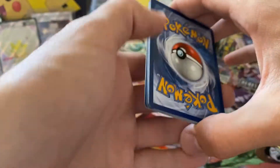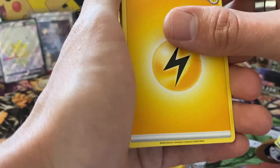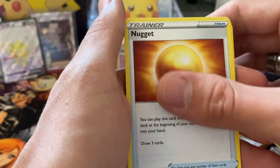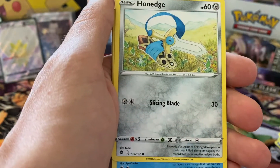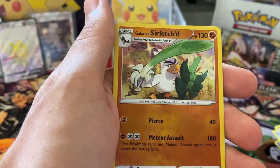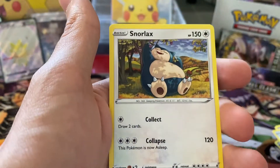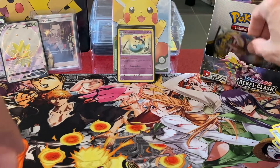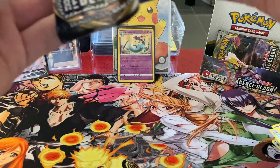We are the Pokefam, let's go — cross your fingers. Lighting Energy, Pelipper, Bronzon, Nugget, Dripi, Farfetch'd, Honage, Tympole, Vullaby. Sirfetch'd — that's a rare, so that's cool. And a Snorlax — one of my most beloved Pokémon, but if it's not holo then I don't really care.